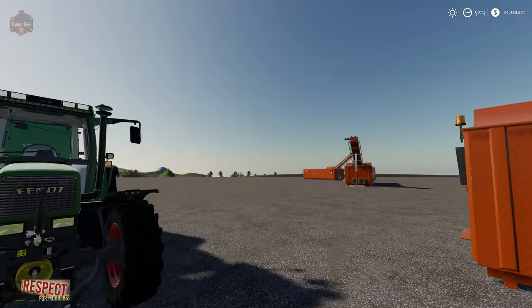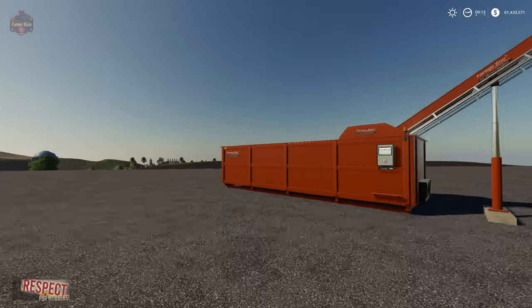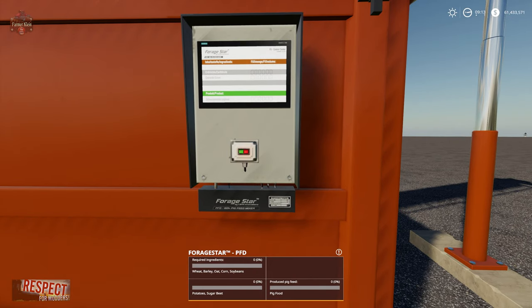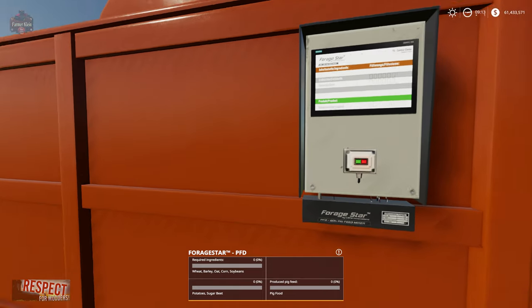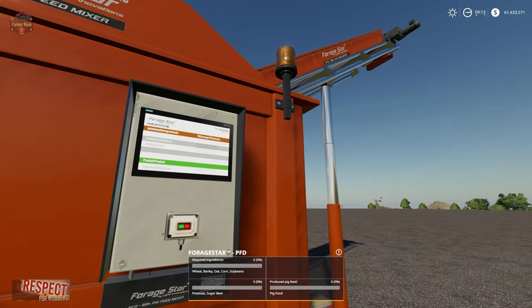Let's take a look and see what these are going to require. Looking at the pig food mixer info screen, we can see it requires two different types of input. Input number one can be wheat, barley, oat, corn, or soybeans. Input number two is a root crop: potatoes or sugar beets. This mixer holds 60,000 liters — 30,000 liters from each category — and it will produce 60,000 liters of pig food.